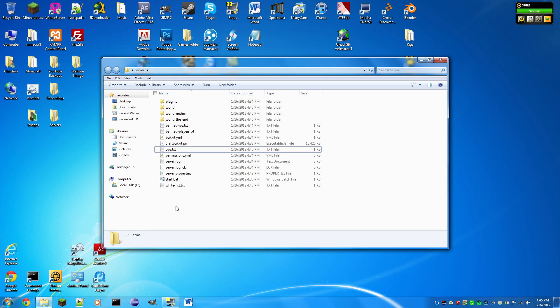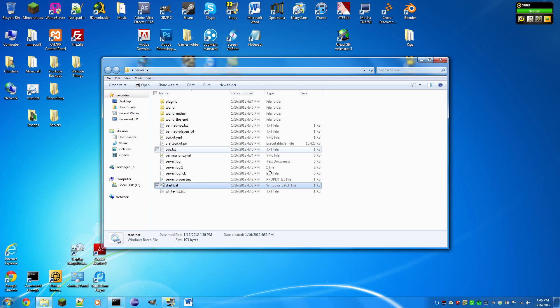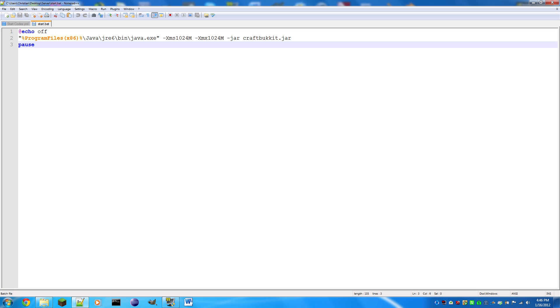Now, how do we start the server? Click start.bat. The server will generate everything. You may see some warnings — in this case because I set online-mode to false, meaning anyone can enter any username to get in. Let's stop the server. If your server feels slow after getting online and port forwarding, right-click start.bat, click Edit with Notepad++, and change the RAM values.